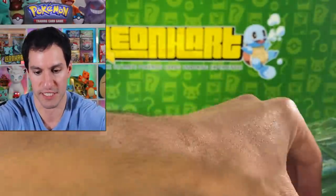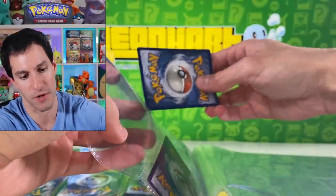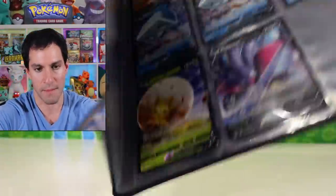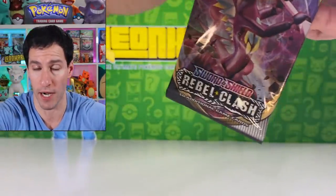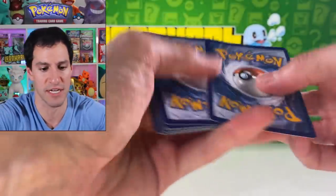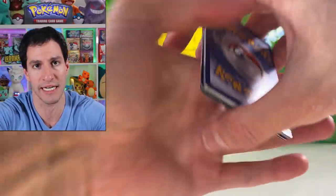This is an old school binder — not the best one, I just found it nice for showcasing purposes. Malamar V goes in the binder — the ultra rare card, mind you. By the way, if you missed out on some videos this week — they are in the description and on the front page of my channel. Definitely go check those out as soon as you're done watching this video.